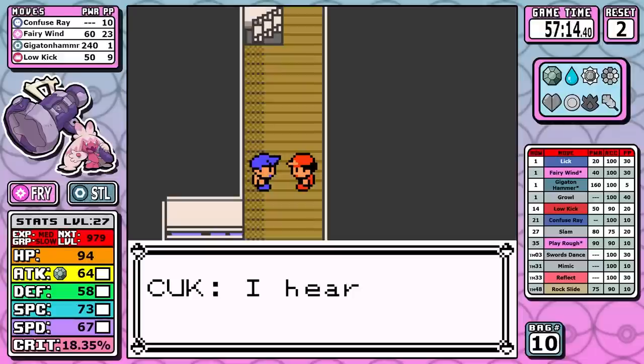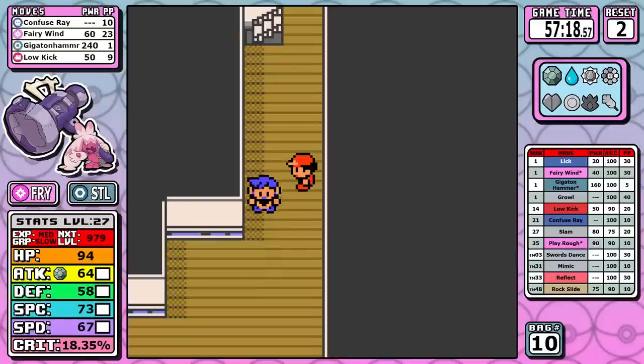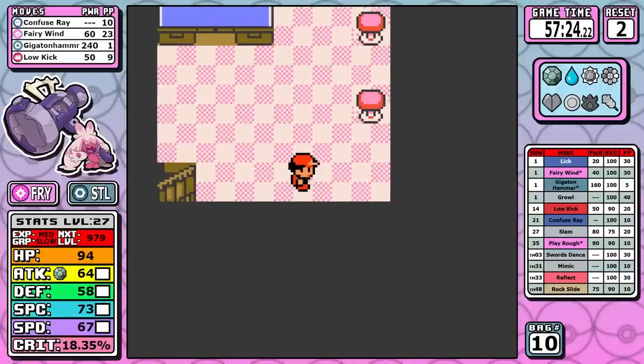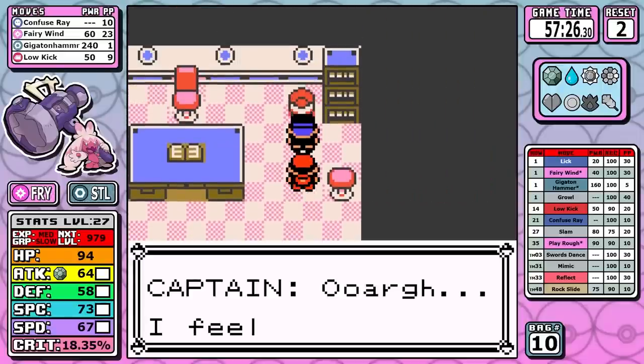In the rematch, I simply soften up Charmeleon a little bit and then finish it off with Gigaton Hammer. You might notice I'm critting quite a lot, which makes it hard to get a feel for damage, but looking at the overlay I have over an 18% chance to crit, and honestly that's pretty respectable.